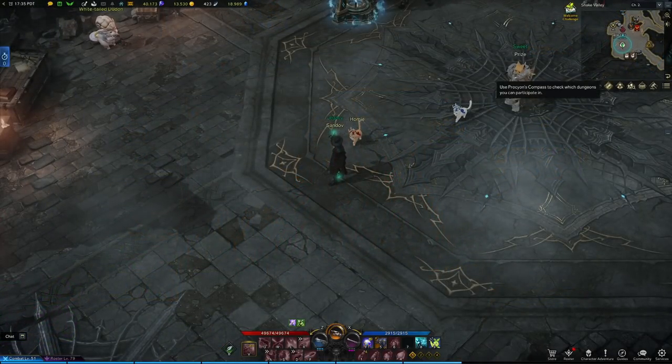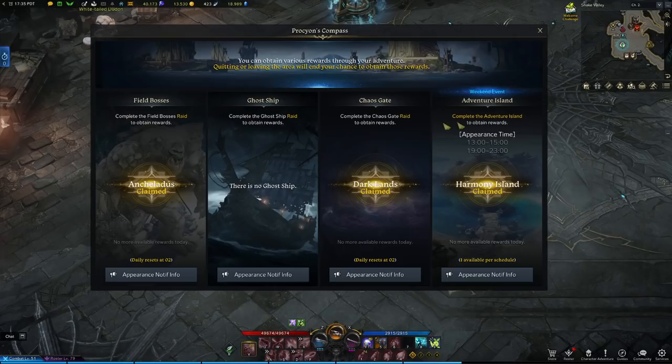Do your compass events — do not skip out on these. Field bosses, ghost ships, and chaos gates all give you upgrade materials.